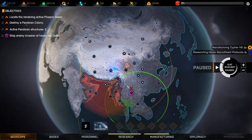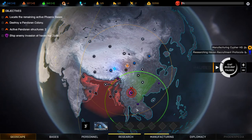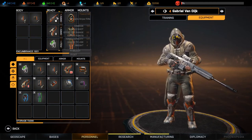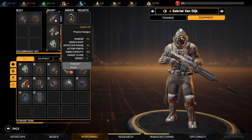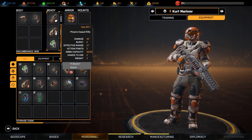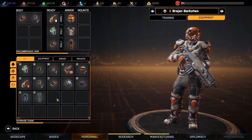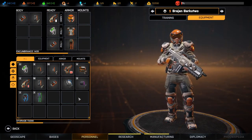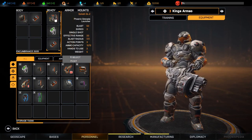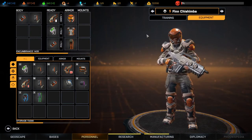We have 5 soldiers. We have a haven under attack down here at the Disciples of Anu. I have outfitted our soldiers, so let's take a quick look at equipment. We have a sniper rifle and a pistol here, a shotgun and an assault rifle here, another assault rifle, and a grenade launcher which we are going to try out. And another assault rifle.